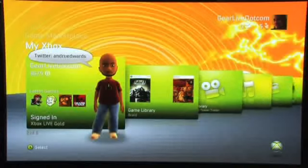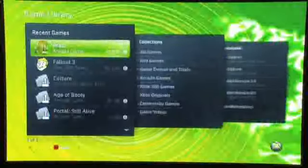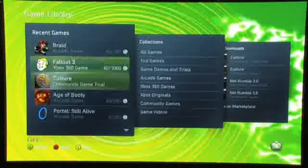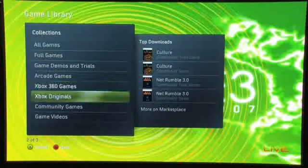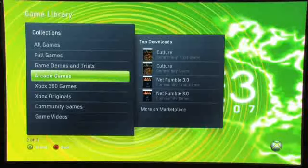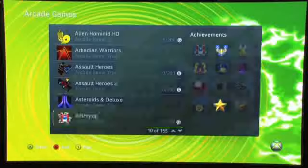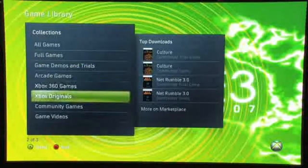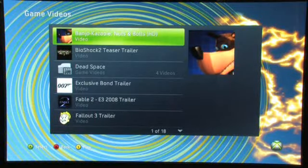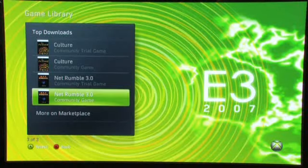We'll switch over to the game library. Here you'll be able to see your games — recent games you've played will be in the first one, and then your collections. So if you want to drill into arcade games, full games, game demos, or videos, you can do that. And then some of the top downloads that are on Marketplace.